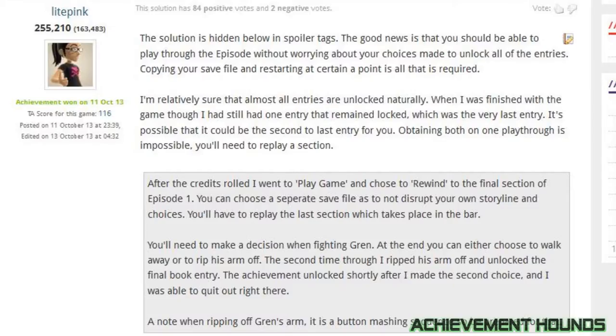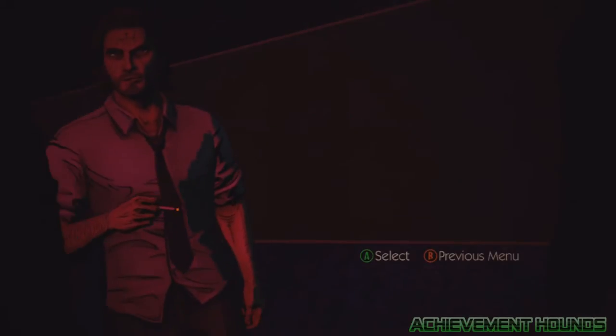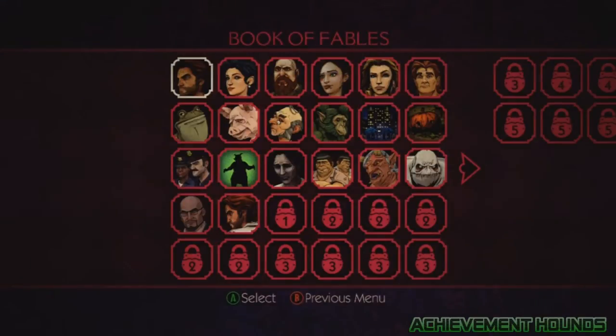Light Pink actually posted this solution to TA and it works great. Basically, for the Novice Librarian, you have to get all the Book of Fable entries in episode 1. There are 21 Fable entries in episode 1 and 20 should unlock no problem by themselves, from what I've heard.